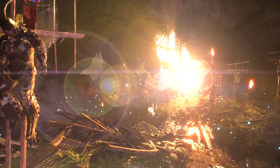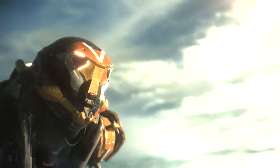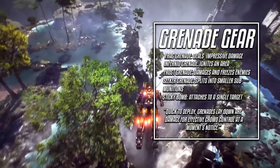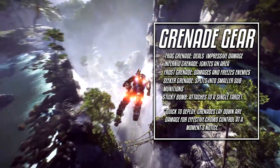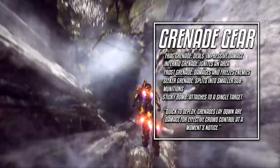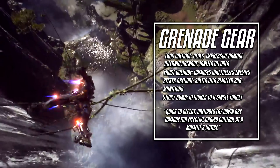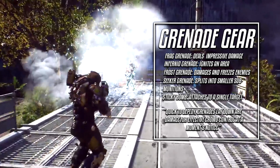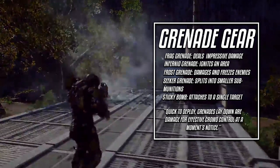The Ranger's first gear slot is Grenade Gear. It's notably straightforward, but all depends on the type of grenade equipped. Frag Grenades deal impressive damage in large areas of effect. Inferno Grenades ignite an area and deal damage, setting enemies ablaze. Frost Grenades deal damage and freeze enemies in place. Seeker Grenades split into smaller sub-munitions which seek out the nearest enemies.